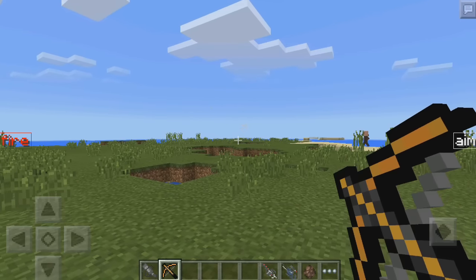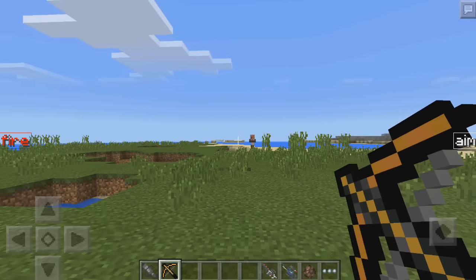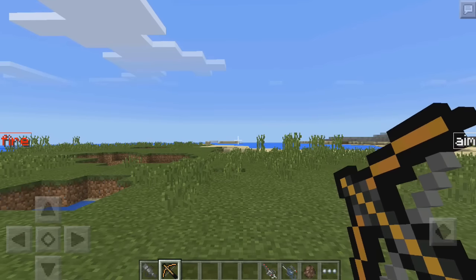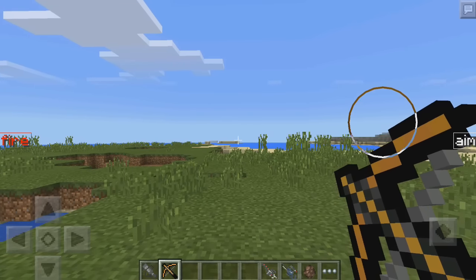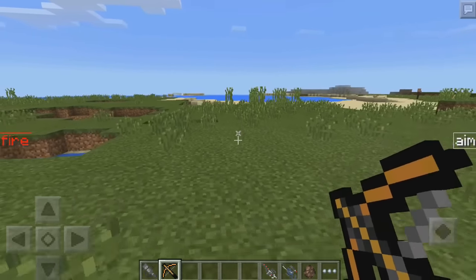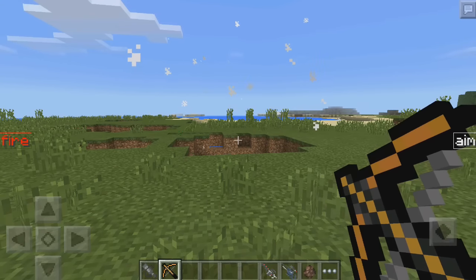So we have a crossbow explosive, which was already added in the last update. But we can try it again if you guys did not see that. As you can see, it's going to start beeping, and there we go — it just exploded, a little explosion right there. Let's try it again — beeping, and then boom! Haha, that is really cool.